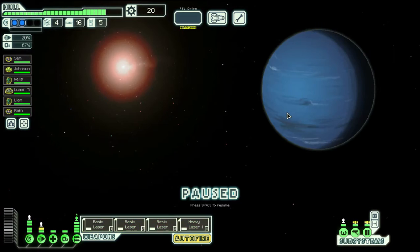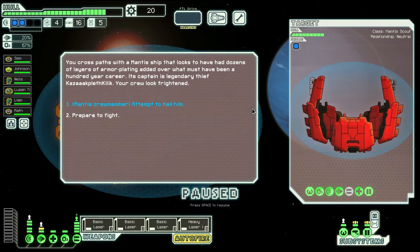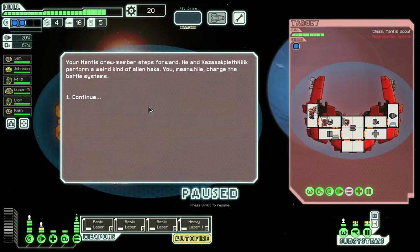That went fairly well - could have gone better, but definitely could have gone worse. You cross paths with a mantis ship that looks like it has had a dozen layers of armor plated on over what must have been a hundred-year career. This captain is a legendary thief. Your crew look frightened. Your mantis crew member steps forward and he and the mantis perform a weird kind of alien ritual. You charge the battle systems.